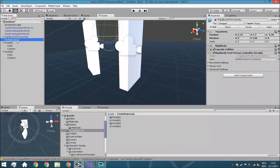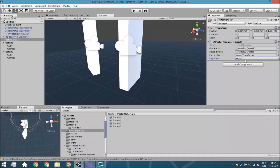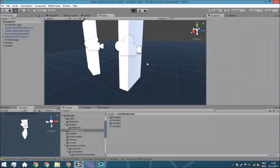Now we need to go towards the portal manager. We need to add the first and second portal — first portal, second portal. We actually need to change the ray mask so that it will hit anything except for the player and the portal itself — I think I explained that in the last episode. Then the player camera — we need to change that one towards the main camera, so that one is the one you are actually playing with yourself.